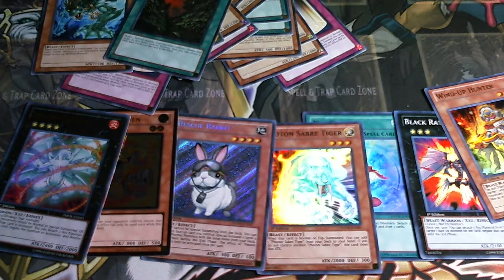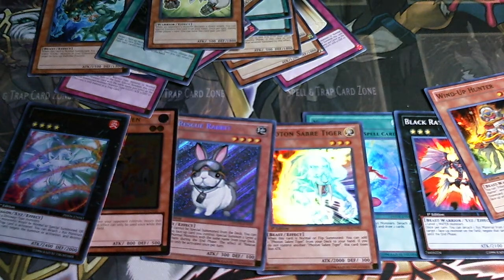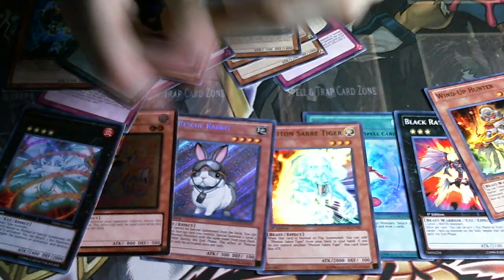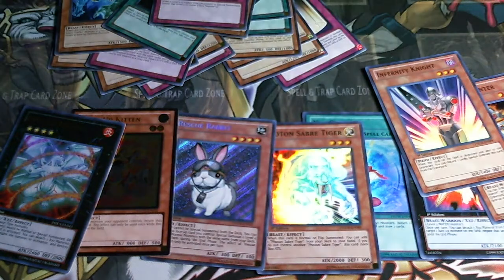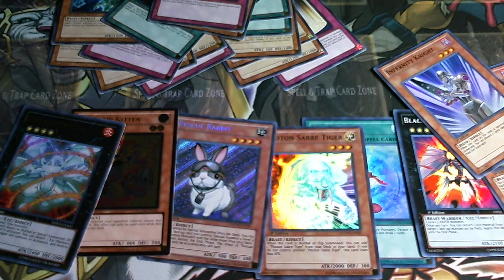This box has done very well for helping me complete my rabbit deck. I might have a super left, might have a ghost left - all in all this has been an excellent box, more than paid for it. I bought this box from one of Halifax's more expensive vendors just because he's closer to where I live. Between the Laggia and the rabbit I've more than paid for the box. Infernity Knight - so that's four supers, two ultras, an ultimate, and the secret. I don't have anything left except a potential ghost.